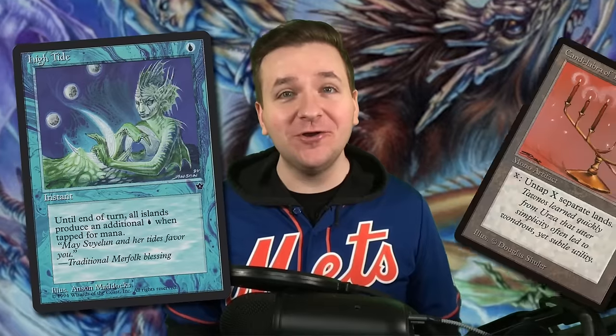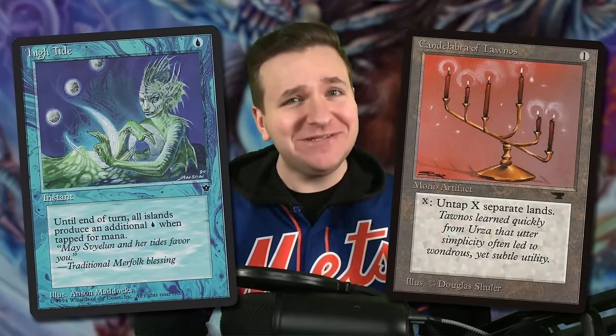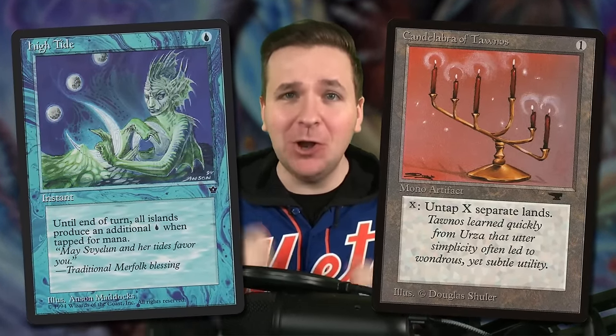In today's video we're speeding up High Tide in Legacy using the card Candelabra of Tawnos from Antiquities. This is going to be an exciting league. Buckle up.